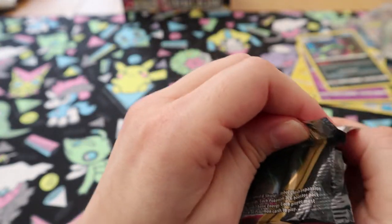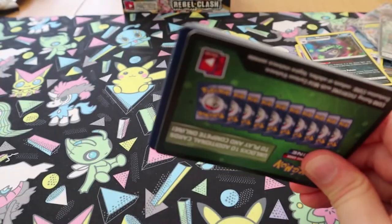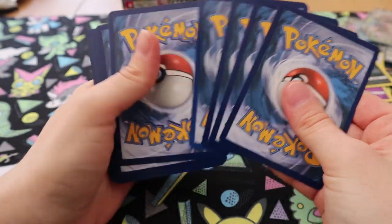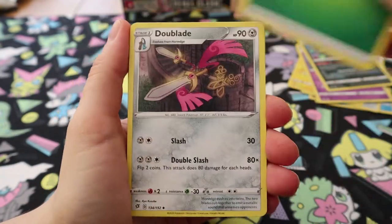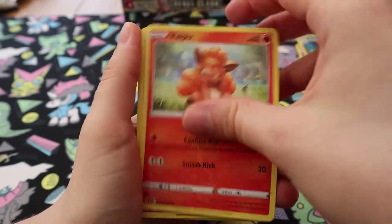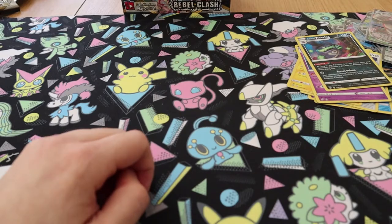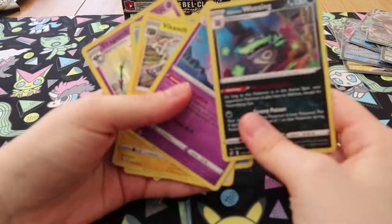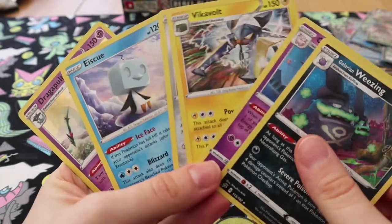Final pack. Oh my god. Wow. Doublade, Capture Energy, Charjabug, Binacle, Galarian Darumaka, Vulpix, Milcery, Galarian Farfetch'd, Reverse Spiritomb, and a Seismitoad. Wow — that kind of sucks. We got six hollows, that's about standard. Four to six hollows.